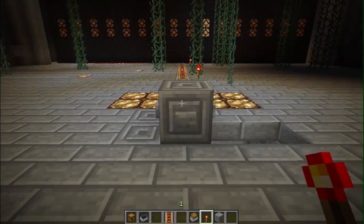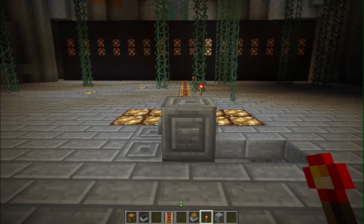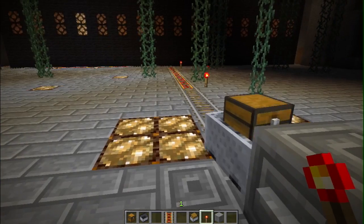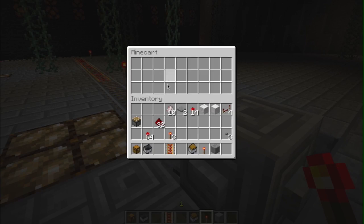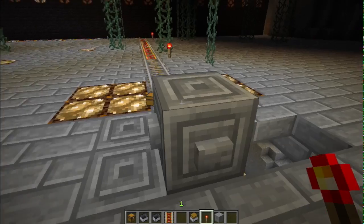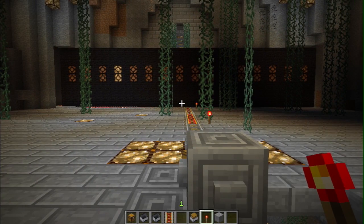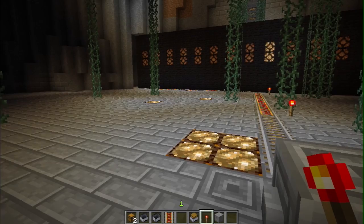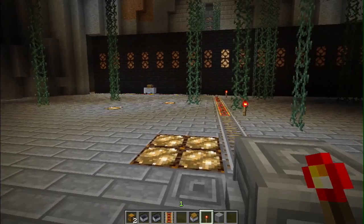I'm going to give you one final show of how this whole thing works with the actual minecarts connected. I hit the button, it randomly selects one, the minecart gets pushed off, falls onto the track, speeds all the way over to me - hello! I can open it up and read the book. Let's do it one more time - it randomly goes off, and the minecart speeds its way over - there we go, hello Mr. Minecart!